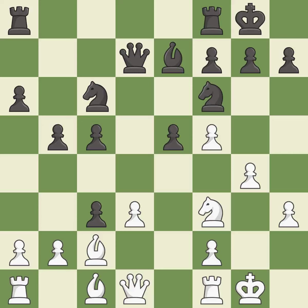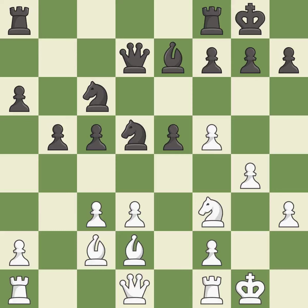This maintains the balance in material with a good trade. It is good. Takes back — it is best. This is a fair move. It is good. This defends the attacked pawn. It is excellent. This overlooks an opportunity to develop a rook off its starting square — it is a mistake.